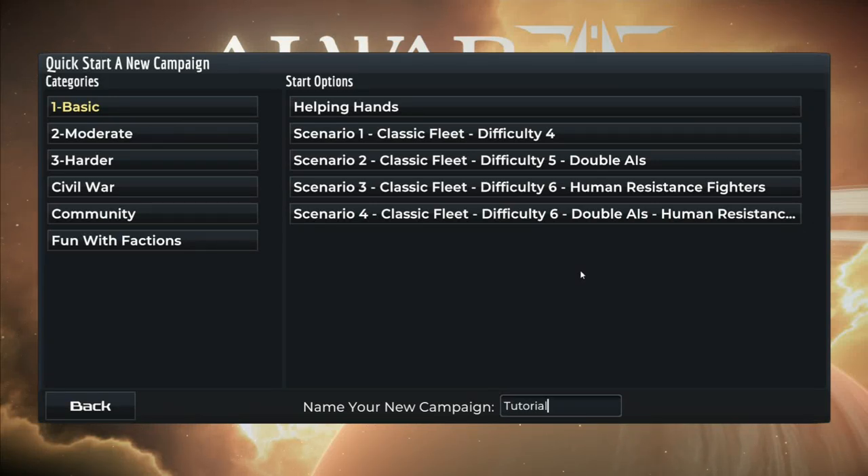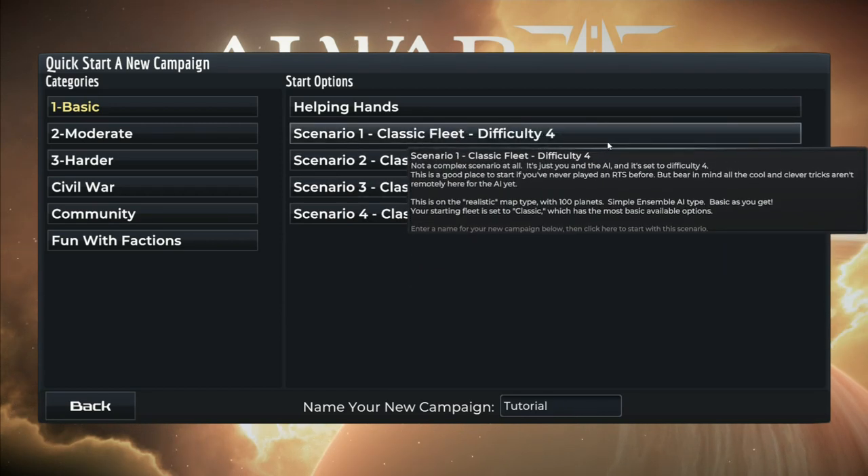Hello everybody, welcome back to the beginner walkthrough of AI War 2. For our second episode we will be diving into the gameplay here. The campaign name is Tutorial, and we're going on Classic Fleet Difficulty 4.